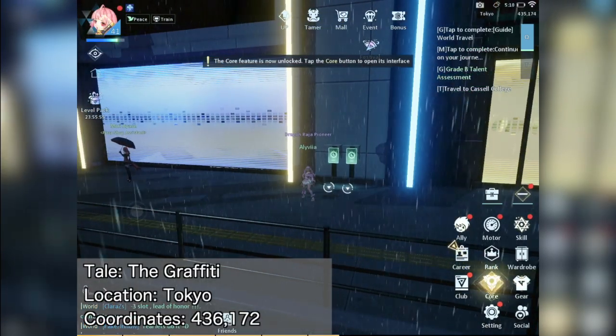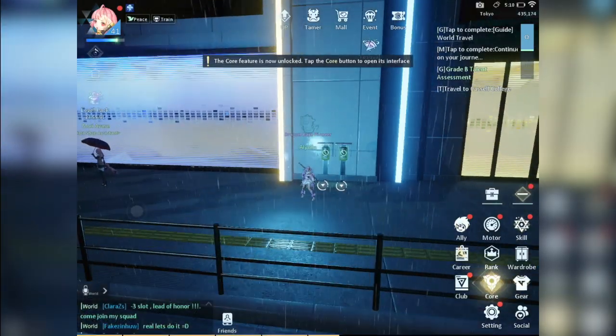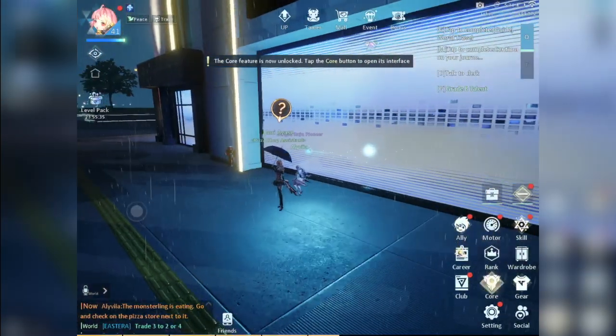Up next, we'll be doing the Graffiti tale. There are multiple locations for this but I went to this one. Just choose your vision to view the graffiti and trigger the tale, then talk to the nearby NPC to finish it.